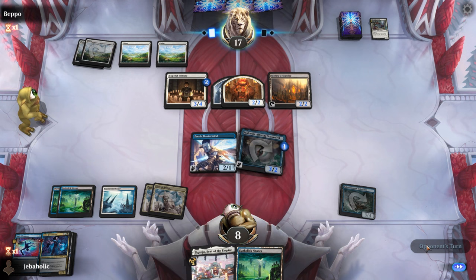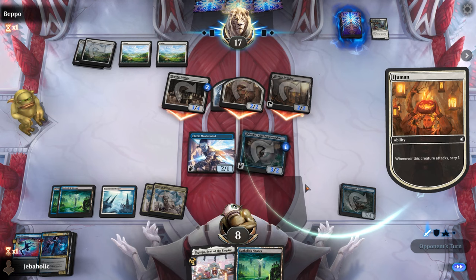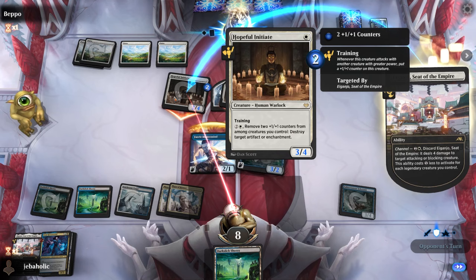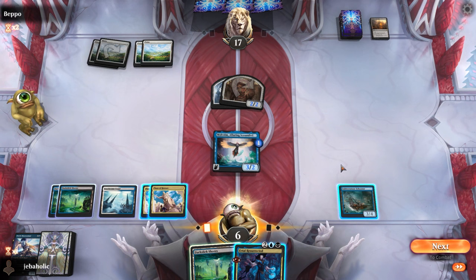I will definitely block the Foundry with my Mastermind — pretty happy about that block honestly. Now we just need to draw a Shieldred. I guess they could have removed two counters and killed my Skinner if they really wanted to. All right, we've definitely come back here.